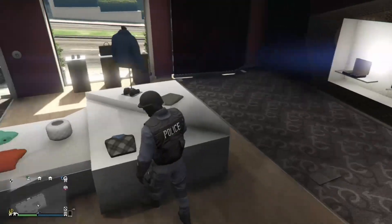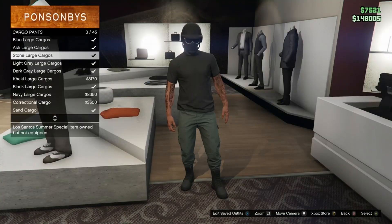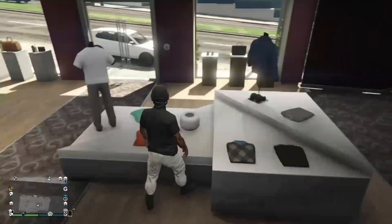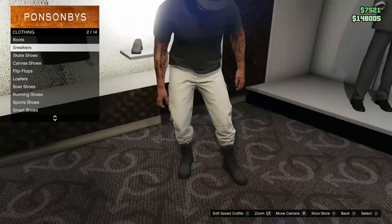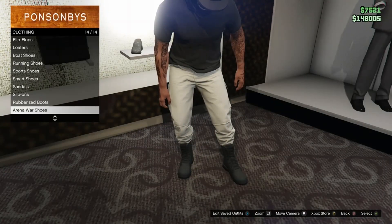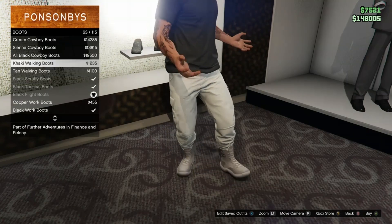Next, go over to pants. Go to cargo pants and pick the light grey cargo pants — I accidentally chose the ash ones in this clip but I do change them. Make sure you pick boots that tuck in the cargo pants, just like these ones do. Don't try it with any sneakers or anything — make sure you do boots like these.